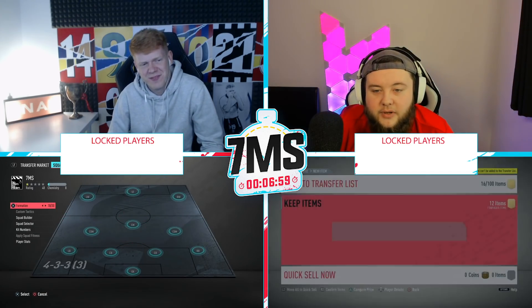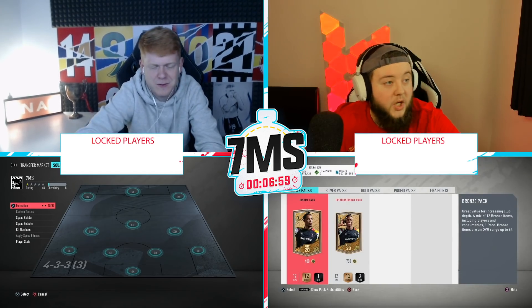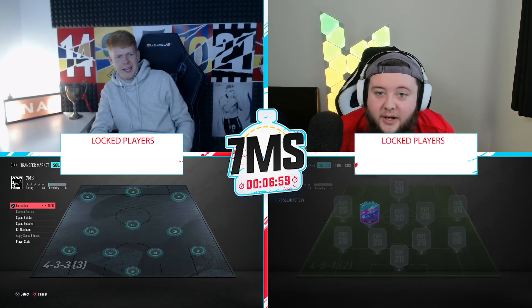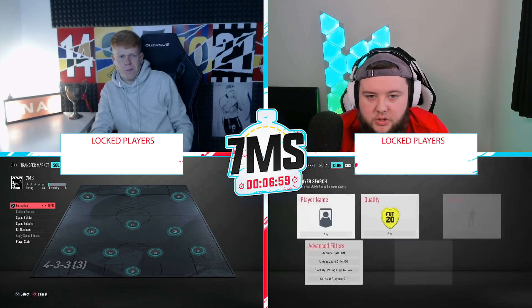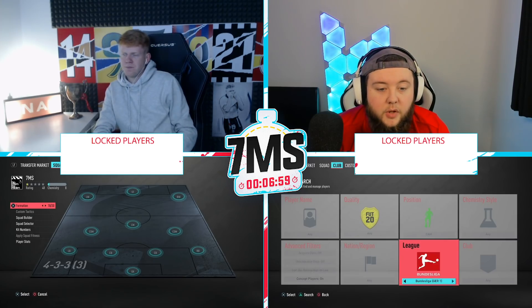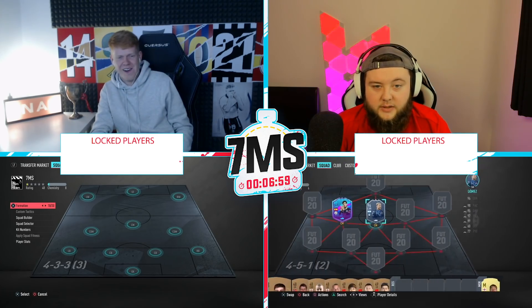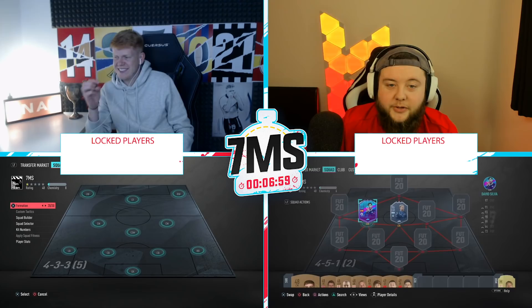I feel like I have to upgrade the Alejandro Gomez. How much is he actually? He's 96 rated and he's 600k. I can either use him as a centre forward or change him to a striker. Let's see what formation we get. More than likely I'm going to get a three-back or something. But Papu, there you go mate — beautiful. That's another 600k on the line, on top of a half a million coin SBC card already.